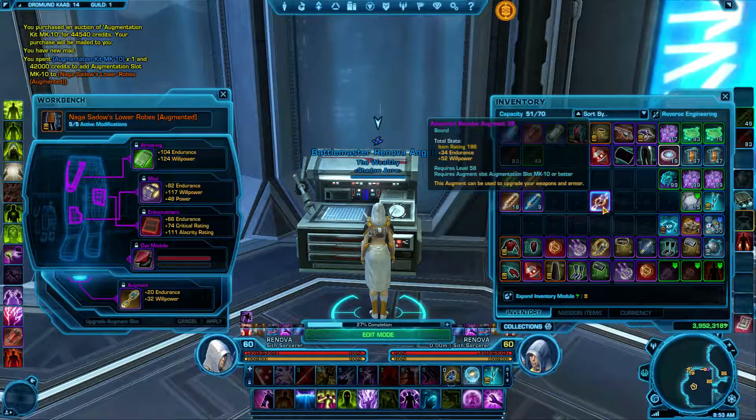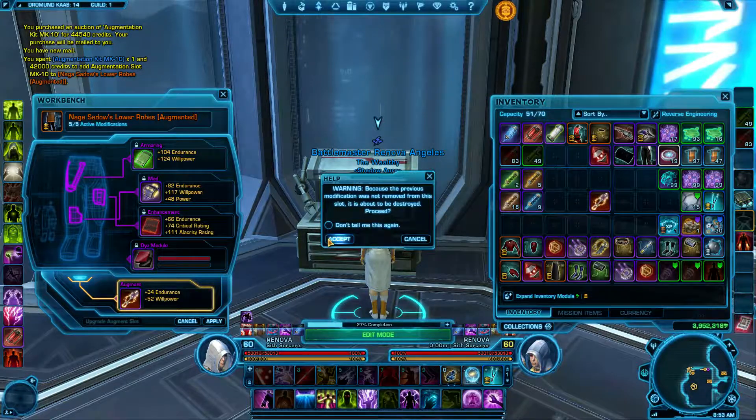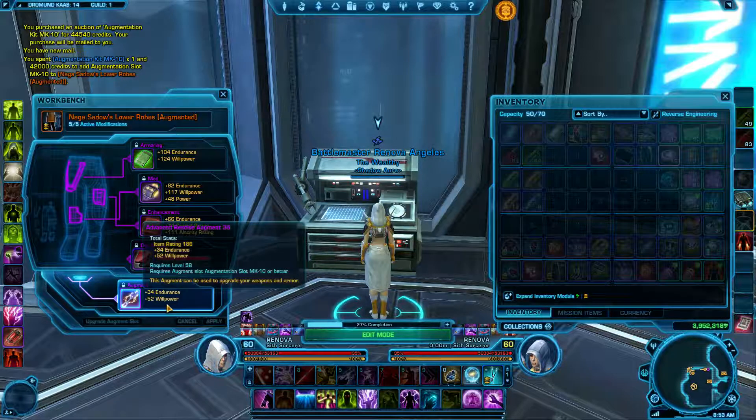Just like any armoring, right-click the augment and it will attach right here. Simply hit Apply. It'll give you a warning — you can click that off if you want, but I usually keep it. Hit Accept, and it's in.